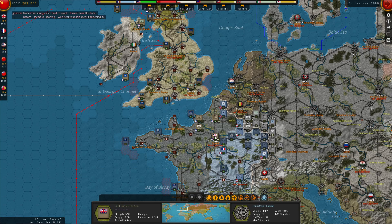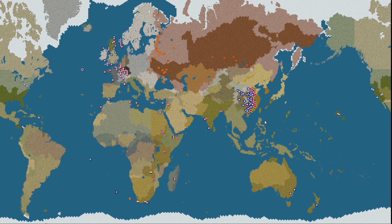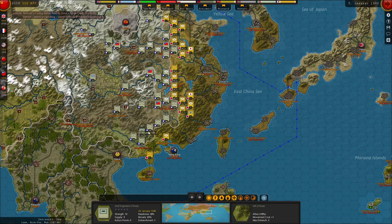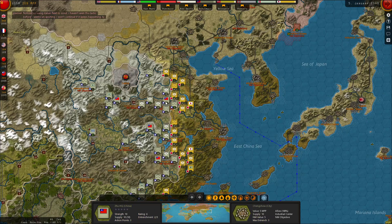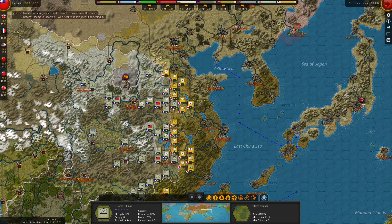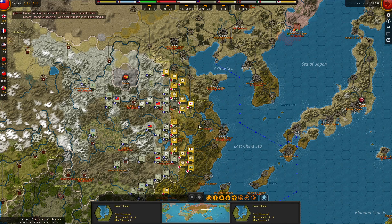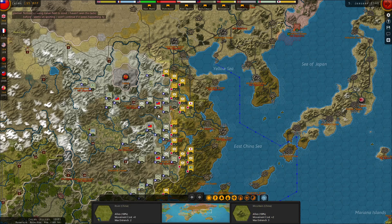Let me just check France once more. I think we're about where we want to be there — it's a bad position, but not much else we can do. Take a look at China. We've really got no choice but to pull out of the city here with the headquarters. I think I'll try to hold this marsh through the bad weather if I can. It's January now.